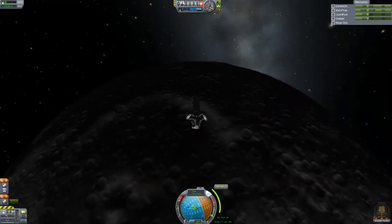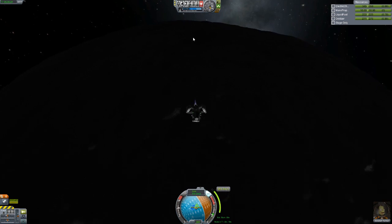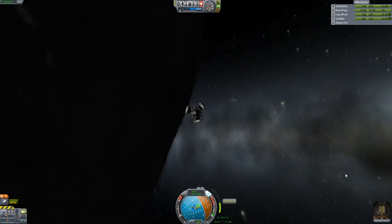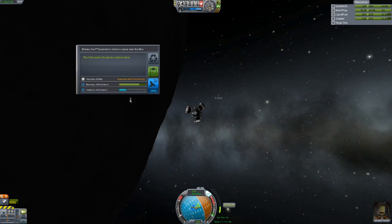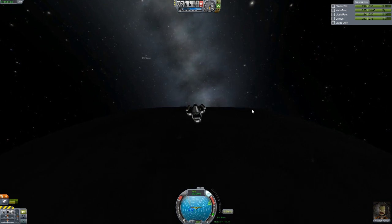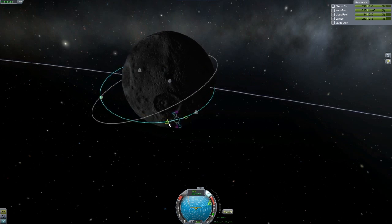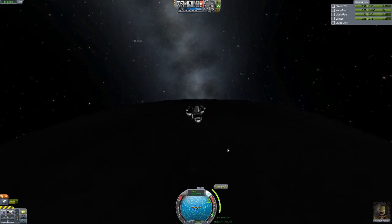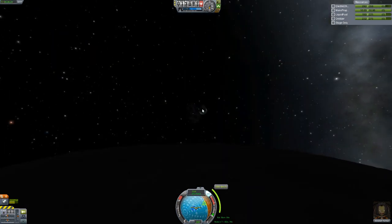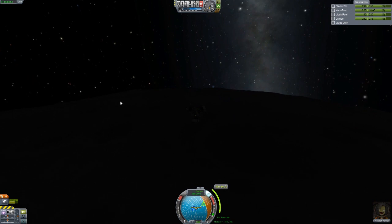When I get to this point I'm still thinking I'm going to be able to circularize, pick a landing spot, and come in shallow. But I do this burn wrong and kind of realize I've screwed myself. I open up the map and my orbit is no longer going around the moon, and I'm freaking out trying to figure out a way to bring it back up again. This is when I realize I do not have enough fuel — I have to try to land, and unfortunately that means landing on the dark side.